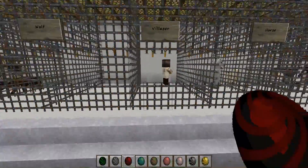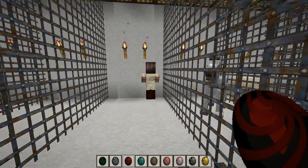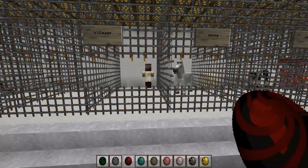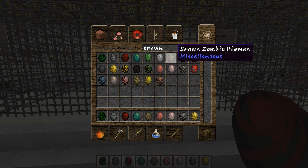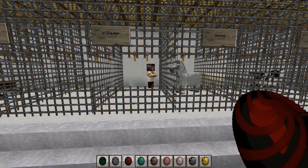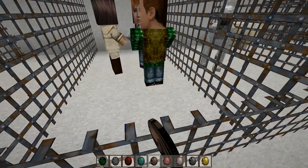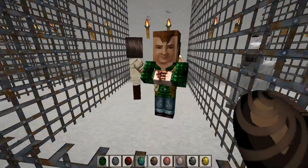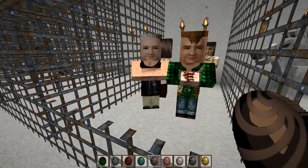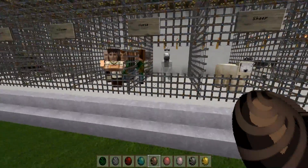There's an ocelot and wolf. Let's look at the villager — the villager has a very nice face to it. The faces on the villagers look kick ass. I got the bald — or balding — villager. The villagers look top notch.